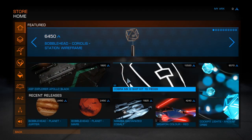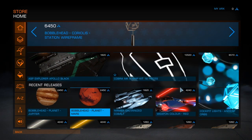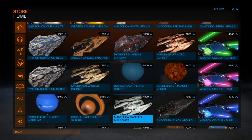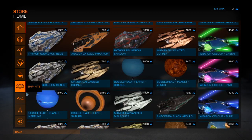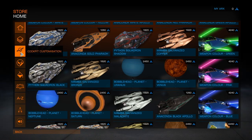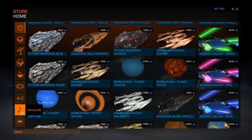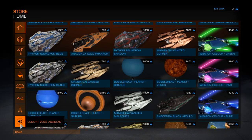We have a store. Here we have it — we can see an awful lot of ship skins. We've got everything: packs, cockpit customization, decals, paint jobs, ship kits, nameplates, detailing, and cockpit voice assistance.